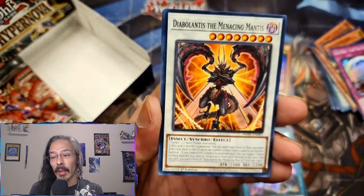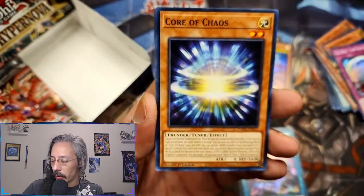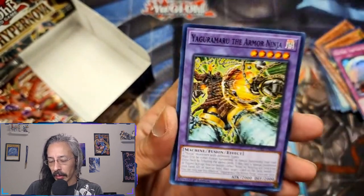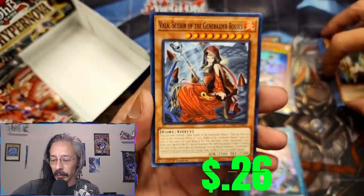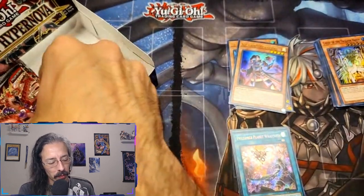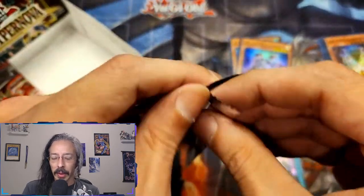Or you can just cremate me with it, because I ain't got no kids so who's gonna get my cards? Or of Chaos, Thundercross, Yaguramaru, and Choju of the Trillion Hands. Hopefully Yugioh stays active as a TCG for at least the next 10 years.